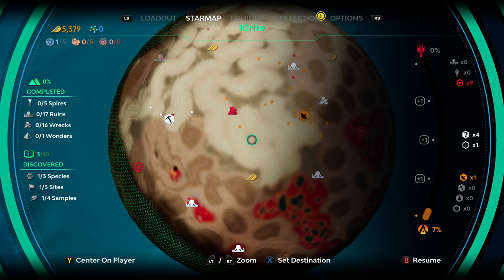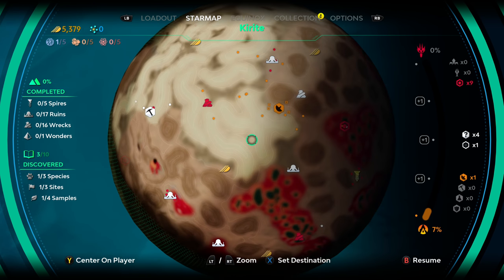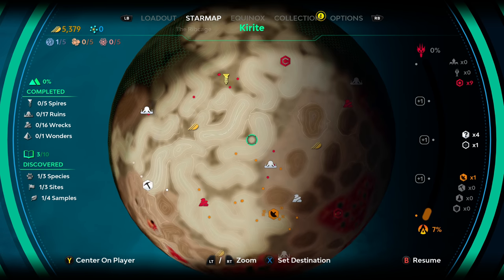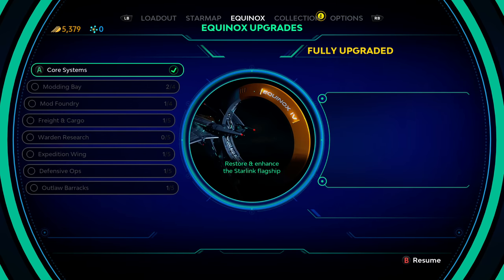You can build outposts to provide more currency, and you get currency periodically. I've got almost nothing left because I just bought a mining thing to progress the campaign, but to do that I had to go do a bunch of boring side missions to collect the blue material you see beside 'common mod.' That material lets you buy things and upgrade stuff like your ship.